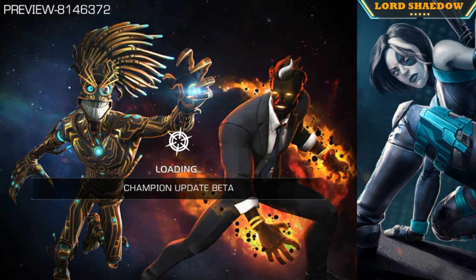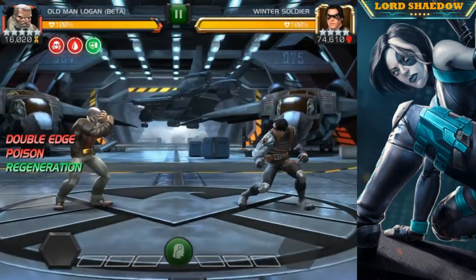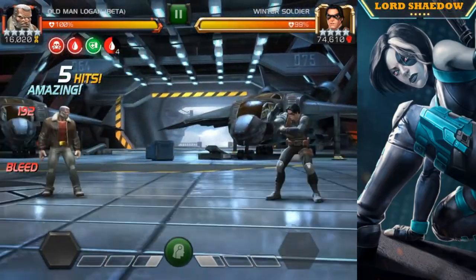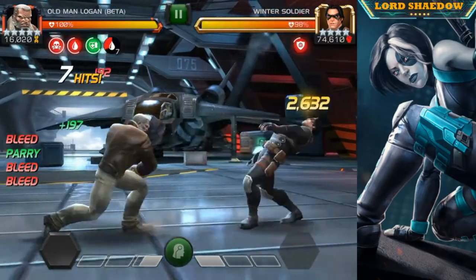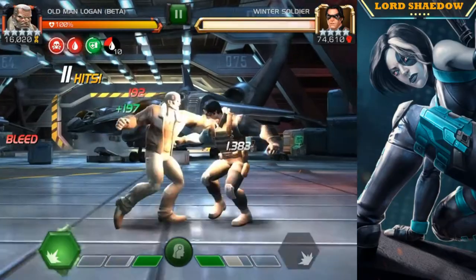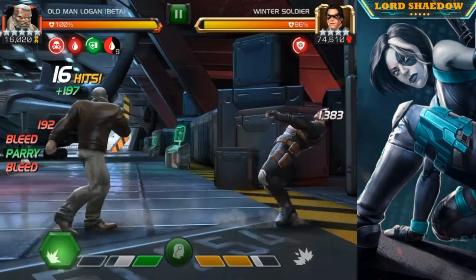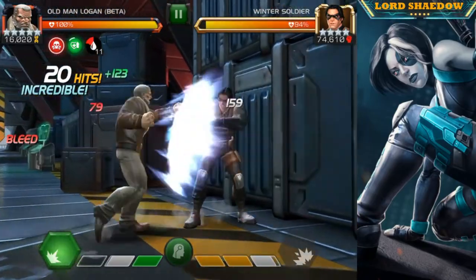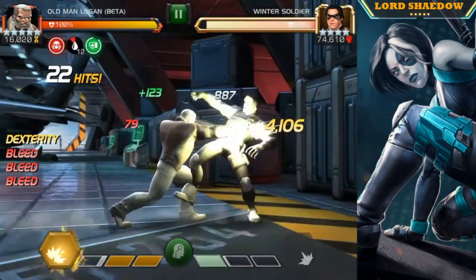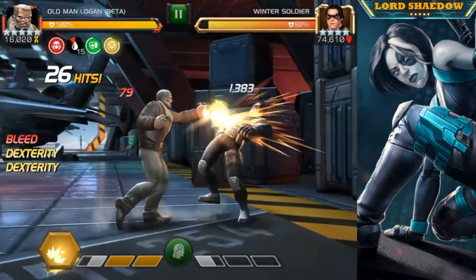Old Man Logan's updates look very nice, as do the Colossus ones. What we're going to do is build up to a Special 3 first. You can see those bleed effects that he puts on himself, and they will turn into furies when you fire off your special.